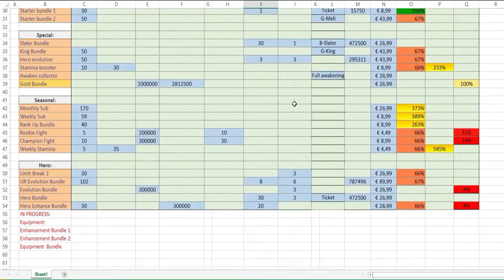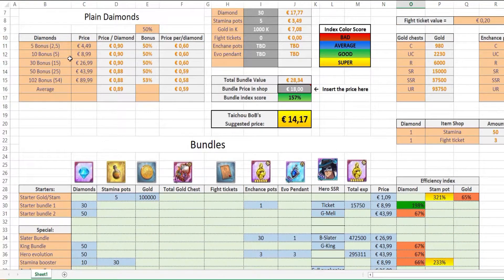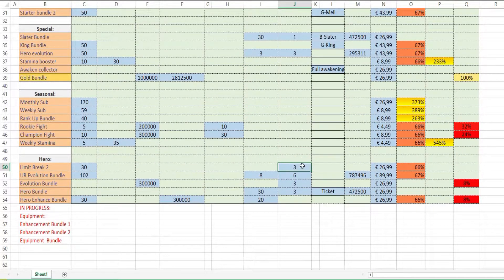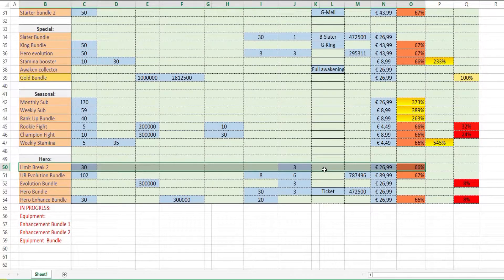Let's go back to the bundles. Take the limit break bundle — it has a negative value of about 33% compared to just buying plain diamonds for 26.99, but you get three SSR pendants. Skipping the diamonds from the calculation and just looking at three SSR pendants, that's equivalent to 3 million gold. Three times 7 euros comes to 21 euros. So technically if you donate to villages you're spending 21 euros in value from gold bundles. If you're a spender, it would be cheaper to just purchase the bundle.